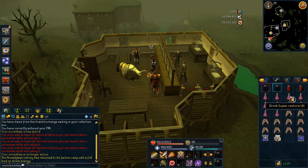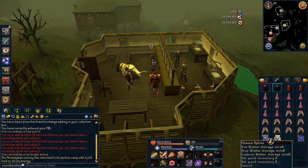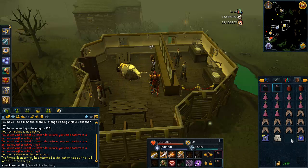In your inventory you want Overloads, Prayer Renewals, some Prayer Potions — you don't need a ton of them — some food, and I bring a Pack Yak and scrolls to bank the rune items that Cerrodomen drops. A teleport tab out is always nice as well.